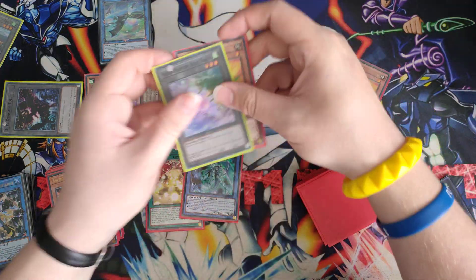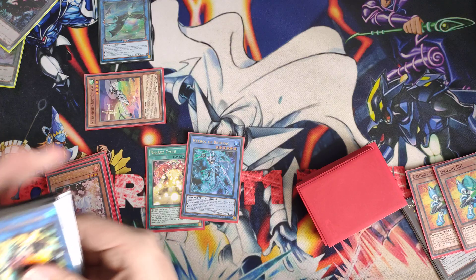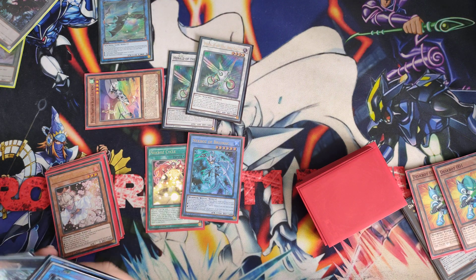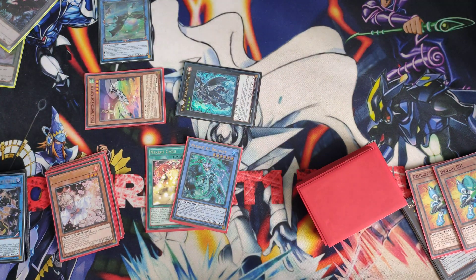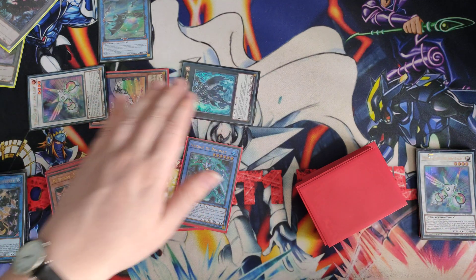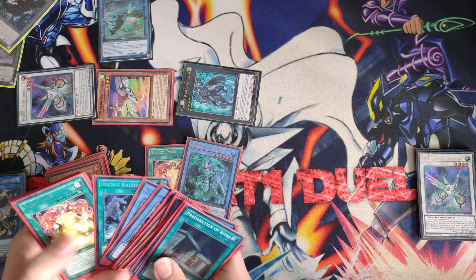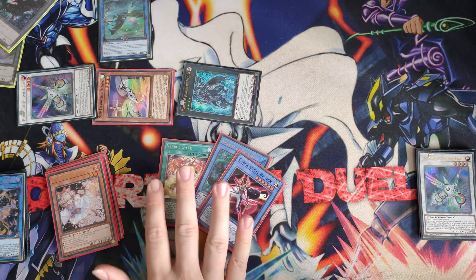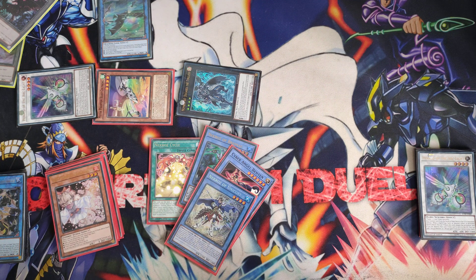We do it again — we turn both 001s into Herald of Arc Lights. We summon two Herald of Arc Lights, overlay them, and summon Number 60 Dura Gaius. With Dura Gaius, we detach two materials — the two Herald of Arc Lights — and summon the Arc Light from the graveyard. Now we get to trigger both Herald of Arc Lights in the grave to search two ritual cards. First we get Ben 10 to guarantee we can make the Christia, then we get a Necroz of Unicorn.